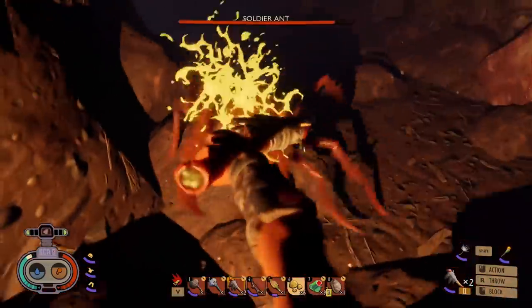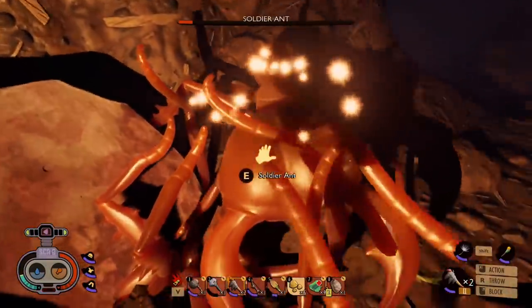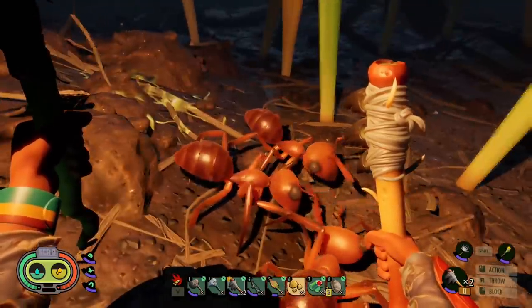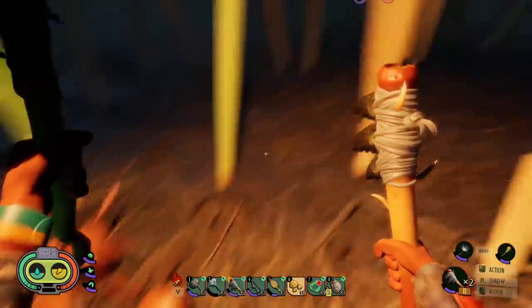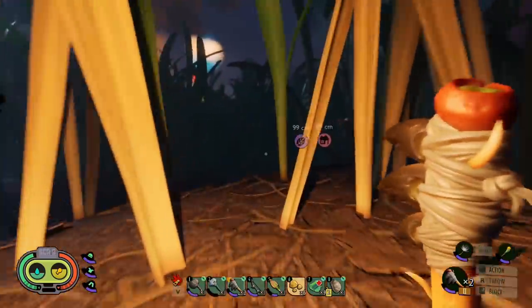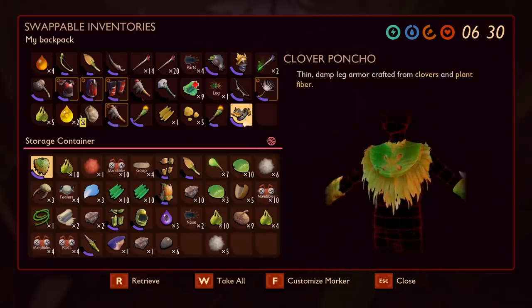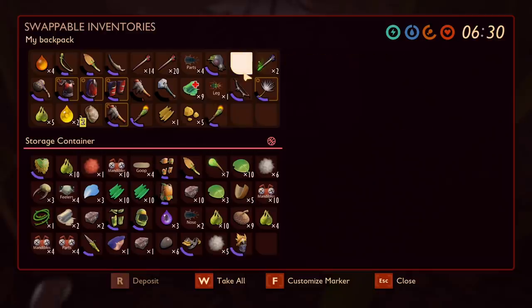The ant genocide continues — just one last one to go, and there we go: 100 ants down. The worker ants seem to be back stealing stuff and bringing it into their hole, so hopefully that means tomorrow we'll get what we want. And if you're wondering what the bee armor looks like — that. But it's gonna hang out in a storage chest until I figure out if it actually has a use or not.